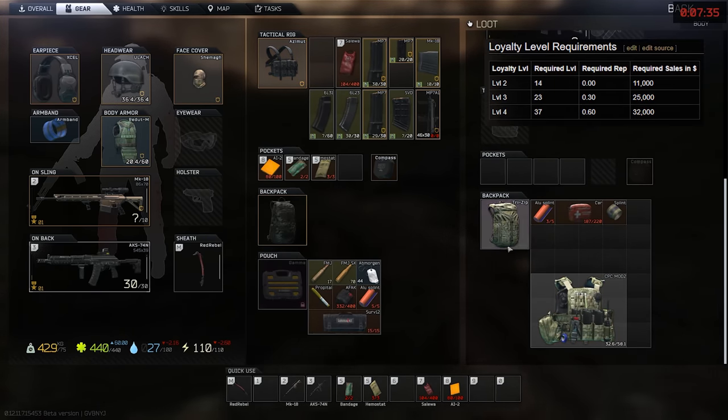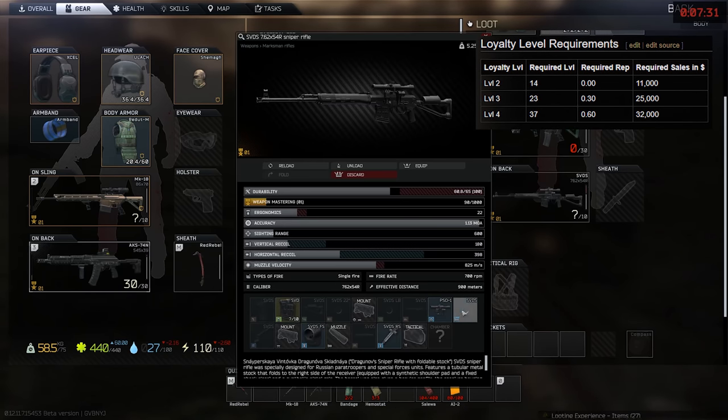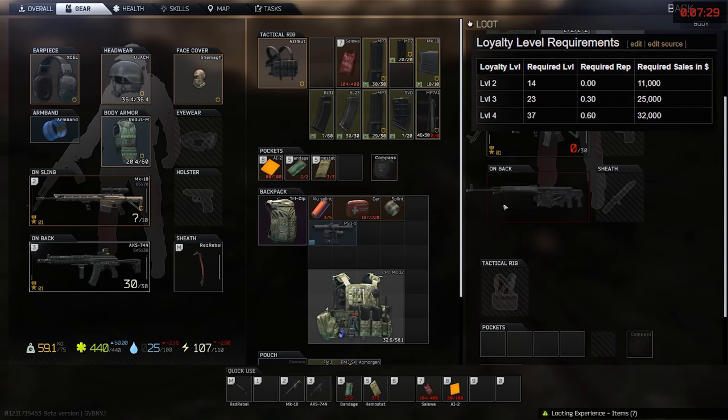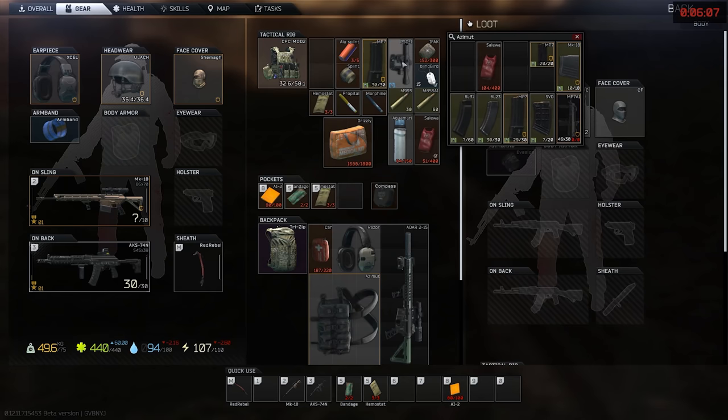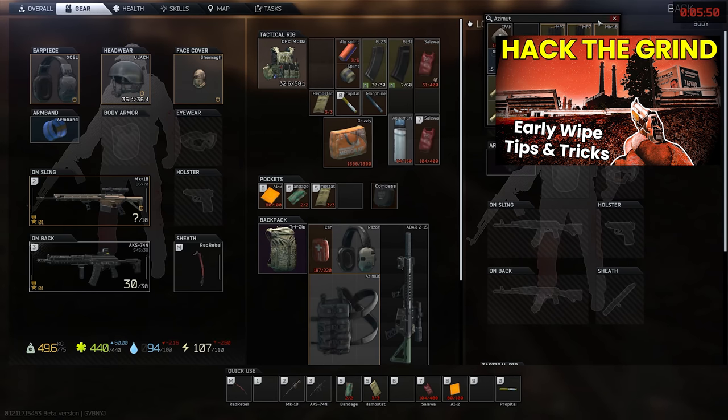One of the best things about Peacekeeper is that his level requirements are some of the lowest across the traders, so if you can get to him and finish his quests, you can unlock him much earlier than some other traders at the same level. Hopefully this has given you some ideas of what to try next wipe — not everything will be the same, but if you're looking for even more ideas check out my video from early last wipe. Some of it is naturally a little bit old, but I didn't repeat everything from that video here, like the specifics of early trader tasks, efficient storage of items pre-junk box, and some level 1 weapons, which still holds true today.